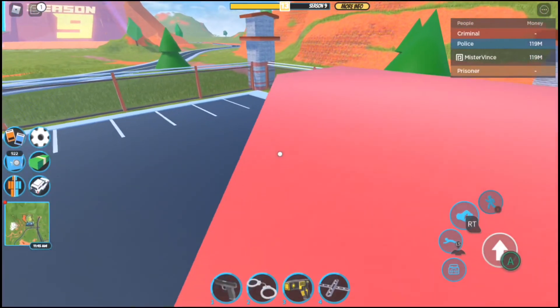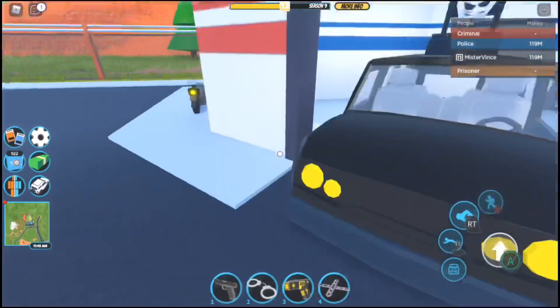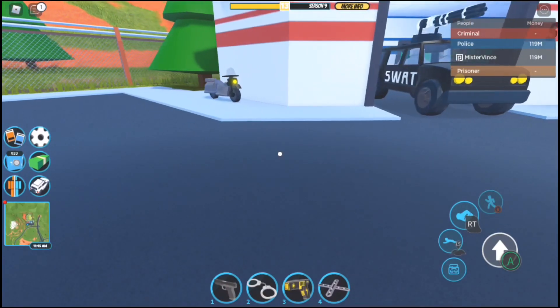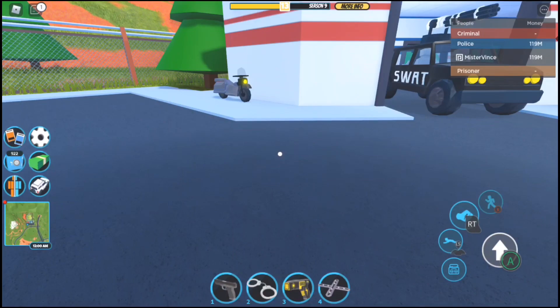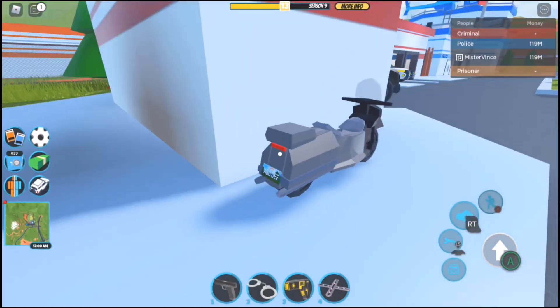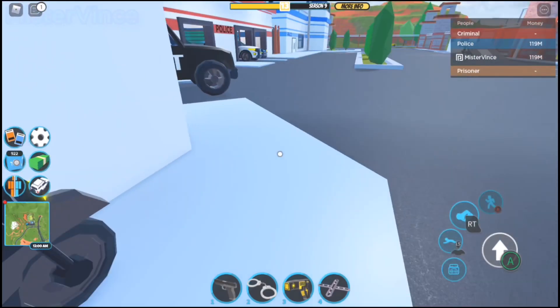So basically, this glitch allows you to fling any vehicle that has a passenger seat. So you can do the glitch on the Torpedo, the Audi R8, the Raptor, the Bugatti, the Arachnid, and so much more. Now you cannot do this on vehicles that do not have a passenger seat, such as the Patrol and the Sloop.